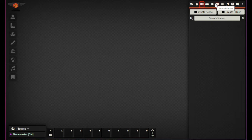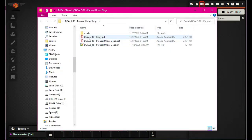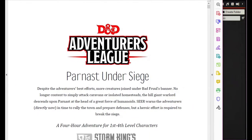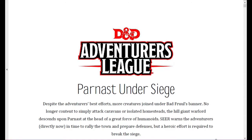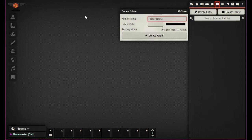Scenes are basically your maps and you can link a journal entry into a map. This first part isn't actually going to be any kind of map scene — it's more of the intro and information about running the adventure itself. So we're going to create a journal entry that contains this stuff. Let's go to Journal Entries and create a new entry — actually, I'm going to create a folder first.